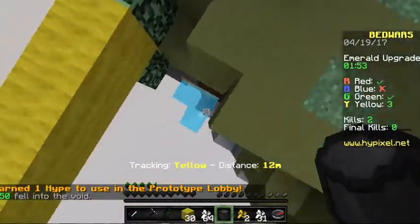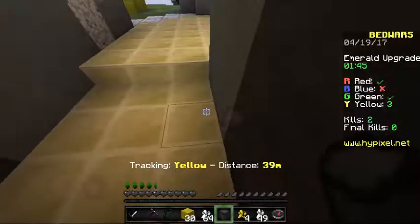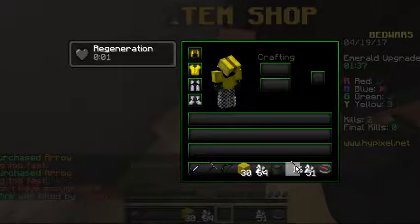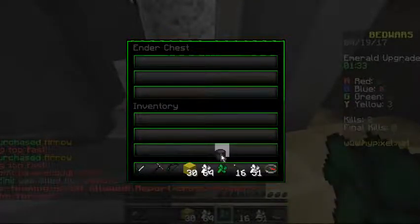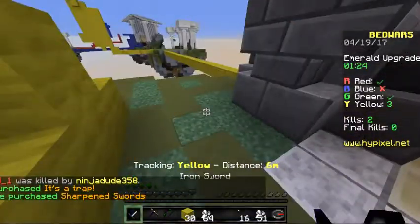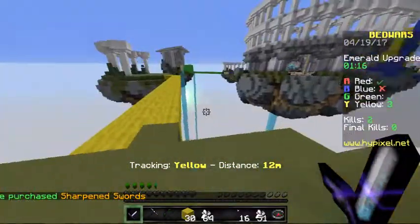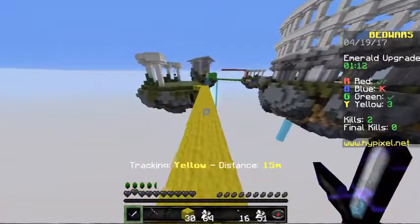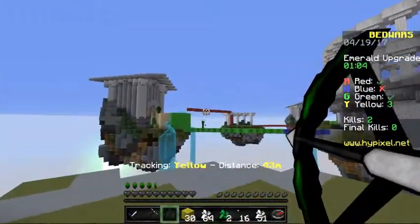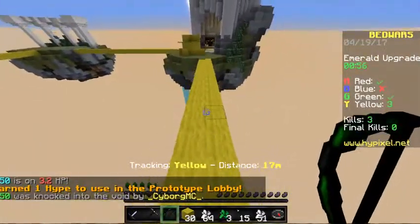I'm gonna place this down kind of low so that no one can easily place a block over it, then real quickly grab some arrows for my bow. I have a diamond in here — thankfully — I'm gonna grab it's-a-trap there we go. I am scared to leave my island but I'm gonna have to do it. Wow, everyone's getting water nets now except blue — and blue's destroyed! Good. We're the only team with our bed destroyed but we only lost one player, we're still good. Can I get this guy? Yes! I hit him off — got him! That's my third kill.